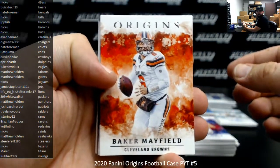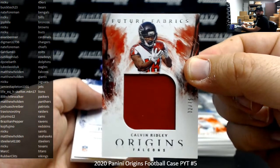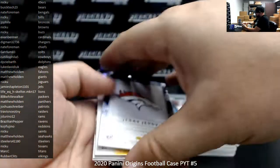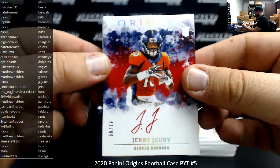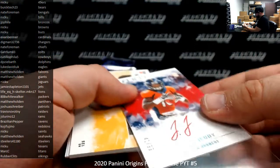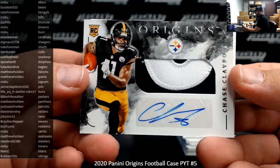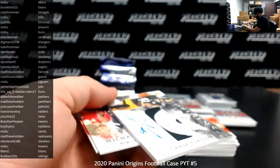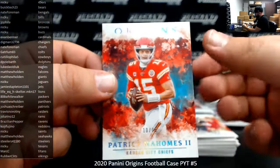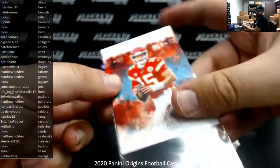Baker Mayfield, Leonard Fournette. Calvin Ridley Future Fabrics, number to 75 — Falcons go to Matthew Holden. Rookie autograph Jerry Judy Broncos, signed in red ink, red version of 99, Broncos going to J.P. Villa. Chase Claypool rookie patch auto for the Steelers, going to Steelers 41-180. Michael Thomas at $299, Patrick Mahomes Turquoise 10 of 25 — you subtract 10 from 25 you get 15 — Chiefs going to Nate Foreman.